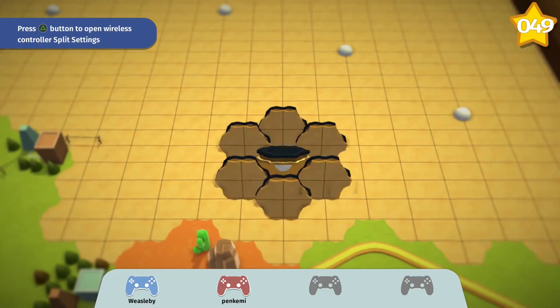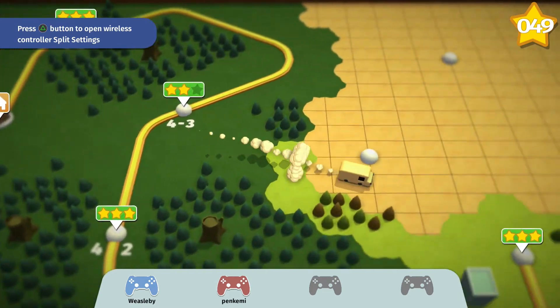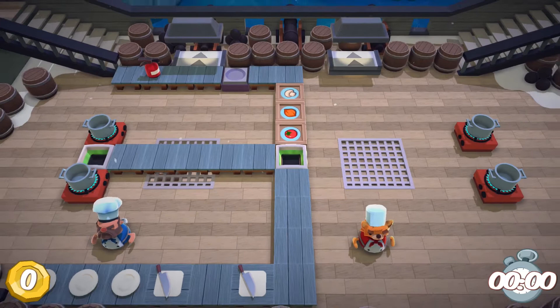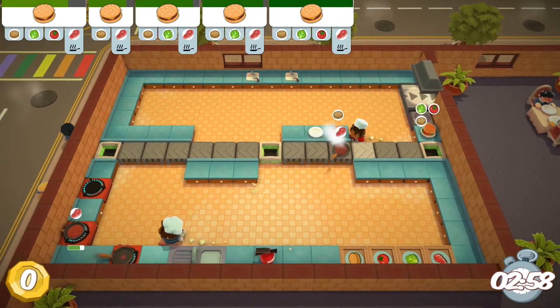After a short intro, you're placed on the map, where you drive your food truck from level to level and across worlds, much like Super Mario Bros., with small scenes in between worlds. Each level consists of fulfilling orders as quickly as possible, while having a chance to earn bonus coins. The faster the order is delivered, the higher the tip.